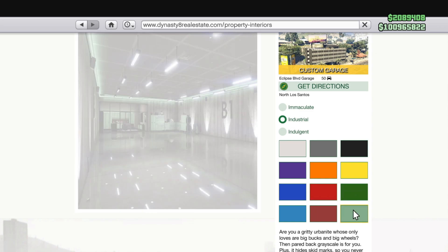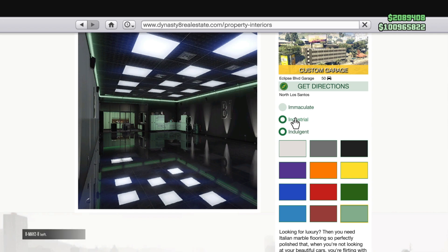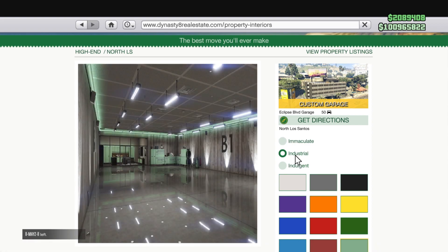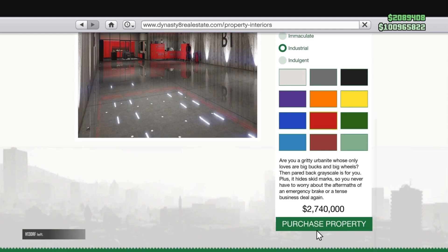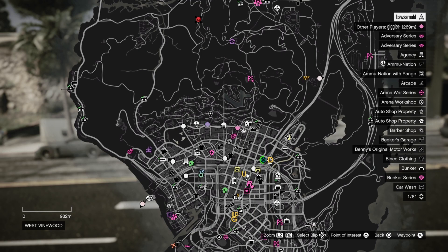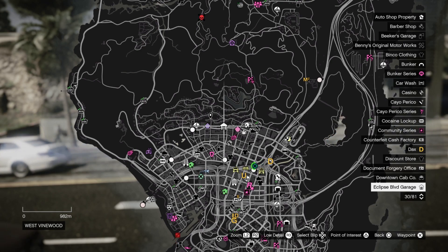You can also choose the color, which changes the lights or bars at the top, the small room in the back, and the equipment — it will all change colors. The interior doesn't affect the price, so pick what you want. Keep in mind the interior you pick right now will be the interior for all five floors. You can change it later for each floor separately, but this will cost you extra money, so make sure you think about it and pick something nice.